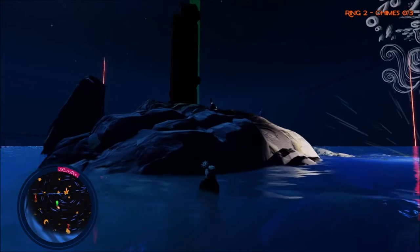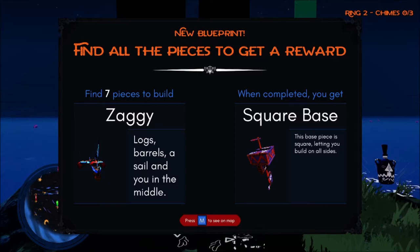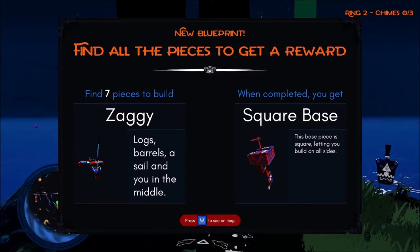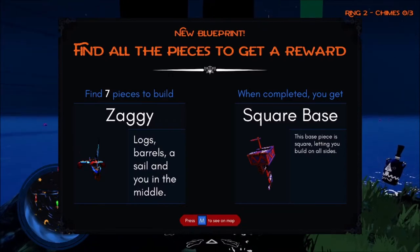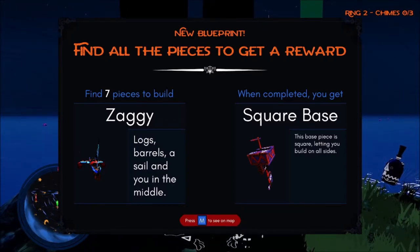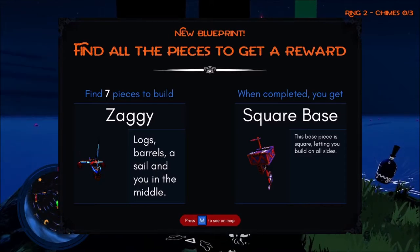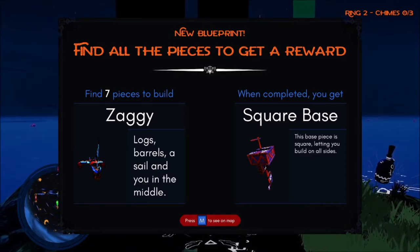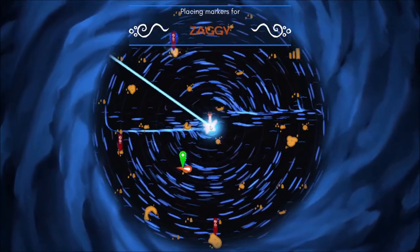Okay, we're here. Two blueprints — wow, we have Zaggy! Logs, barrel, and a sail — and you in the middle. Only seven more pieces, which gets you the square base that you build on all sides — a bigger boat. A bigger boat is a good thing. Gimme gimme — bobbly boop.